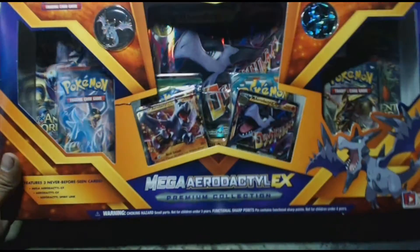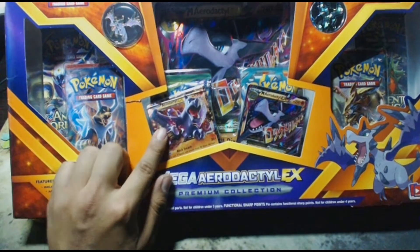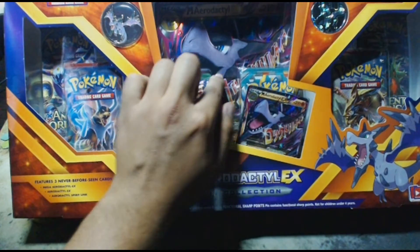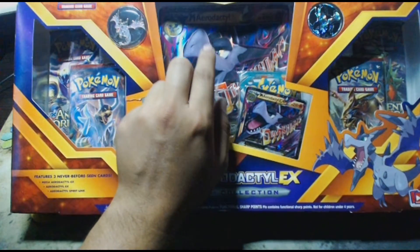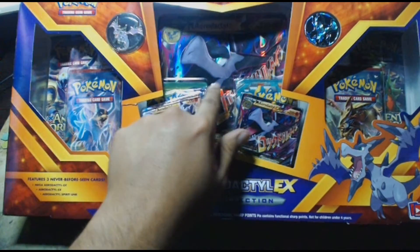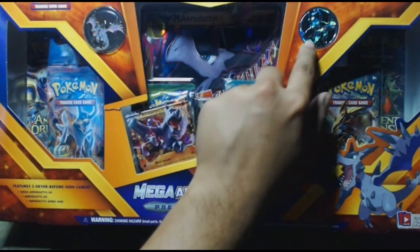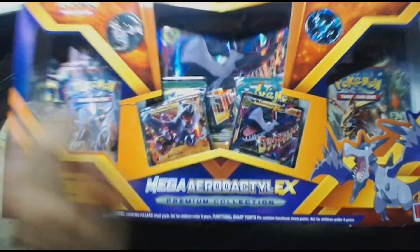We have the Mega Aerodactyl EX Premium Collection. It has an Aerodactyl EX card, a Mega Aerodactyl EX card, and an oversized Mega Aerodactyl EX card. If you've been watching me for a while and you've seen me opening these boxes before, you know I absolutely love these. And then we have a Mega Aerodactyl coin and a Mega Aerodactyl pin — and you know I love my pins as well.